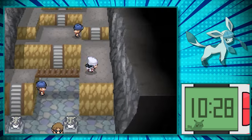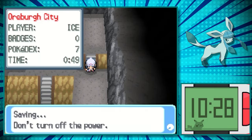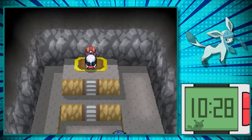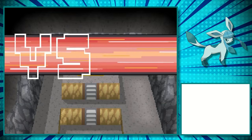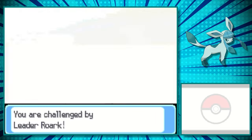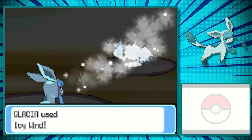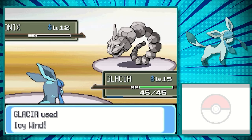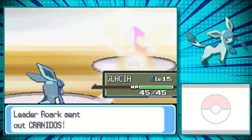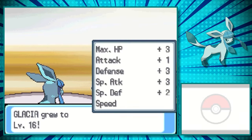Since we already know that our pitiful attack stat won't even put a dent against his Pokemon, we need to level up to level 15 where we can learn Icy Wind. It's base 55 power with a slight chance to miss, but it's better than nothing. It's a STAB move that will make great use of our incredibly high special attack. At level 15, we attempt the battle. Icy Wind was super effective against Geodude and Onix. When it comes to Cranidos, its special defense was terrible, so we one-shot all of them and walk away with our first gym badge.